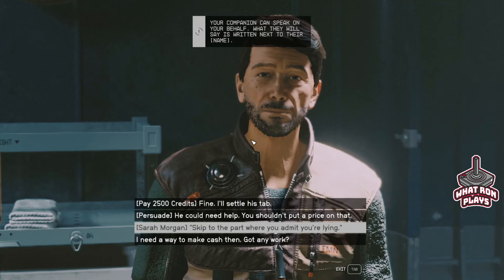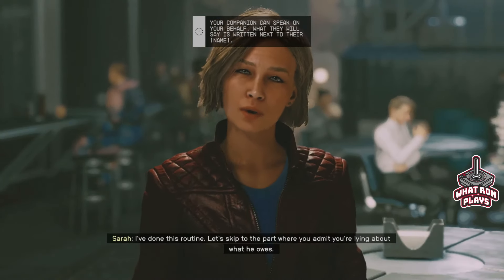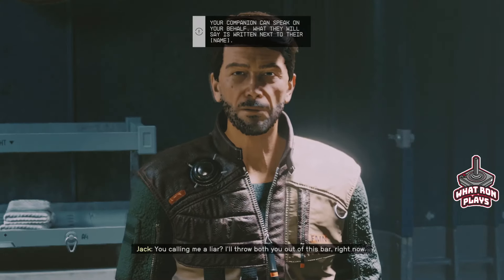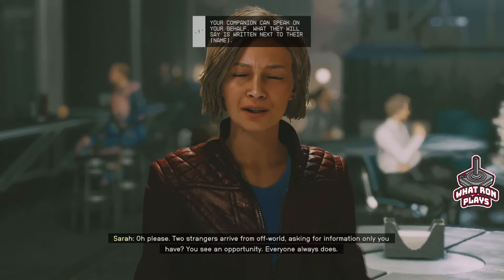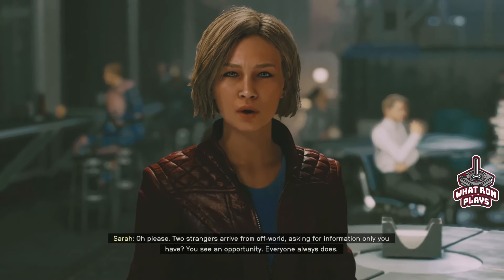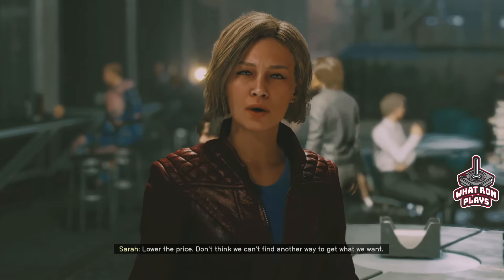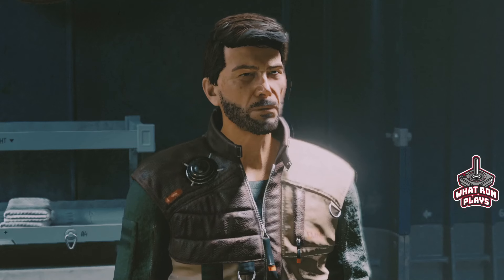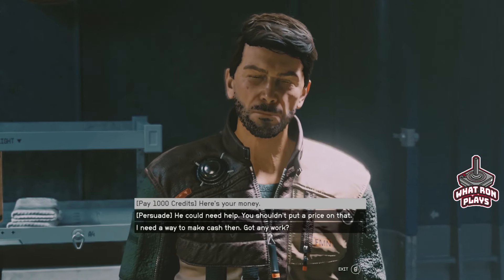Let's have Sarah say that. She does this routine — let's skip to the part where you admit you're lying about what he owes. You calling me a liar? I'll throw both of you out right now! Two strangers arrive from Offworld asking for information only you have — you see an opportunity, everyone always does. Lower the price, don't think we can't find another way to get what we want. You go, Sarah! Fine. Alright, let's try a persuade.